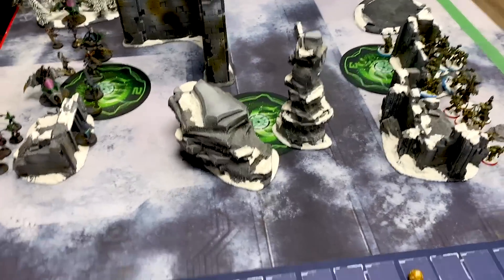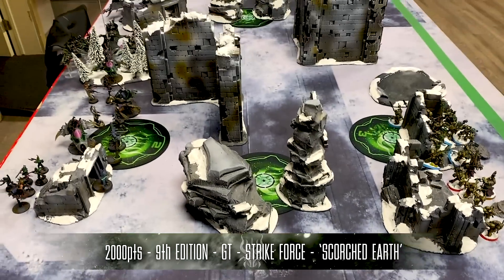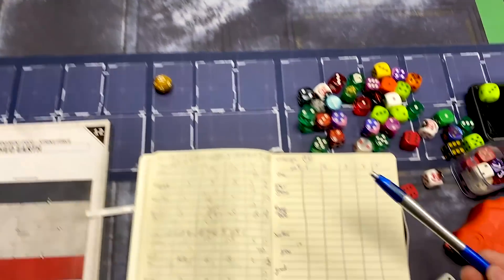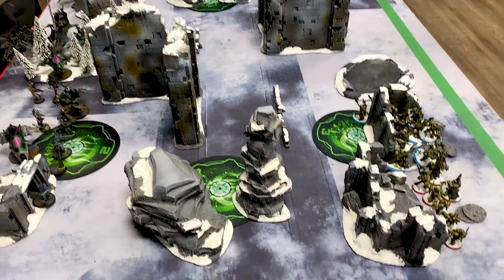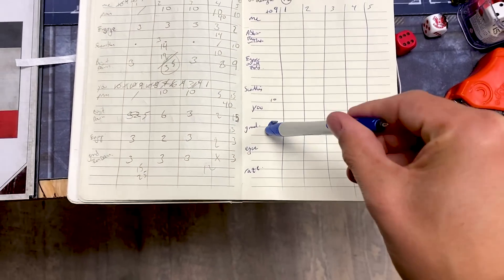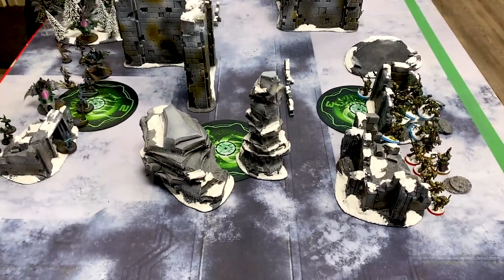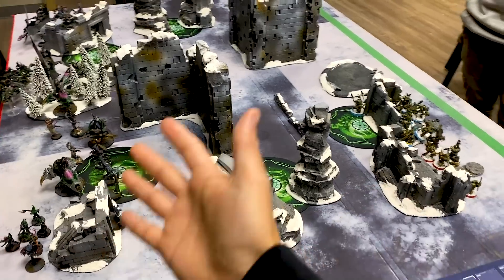Welcome to the Battle Report. We are playing mission number 12 of the GT pack, Scorched Earth. We've already done all the pre-game stuff. In terms of secondary objectives, I've taken Abhor the Witch, Engage on All Fronts, and Scramblers for a Data of War deployment for mission 12. Hamza has taken Grind Them Down, Engage on All Fronts, and Raise the Banners. So that's going to be an interesting dichotomy. Let's take a look at the armies and then come back to look at the objectives.